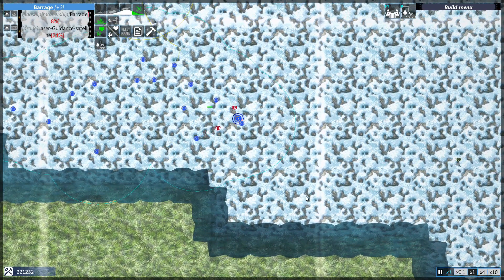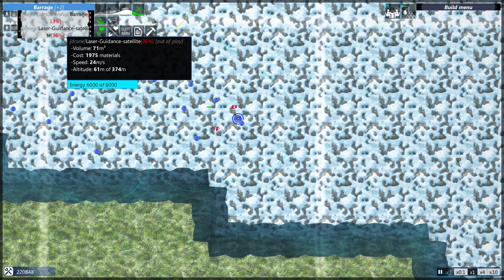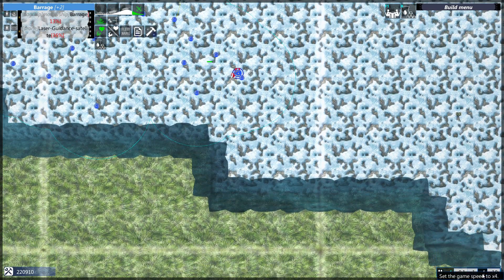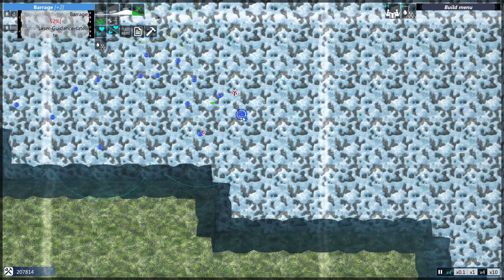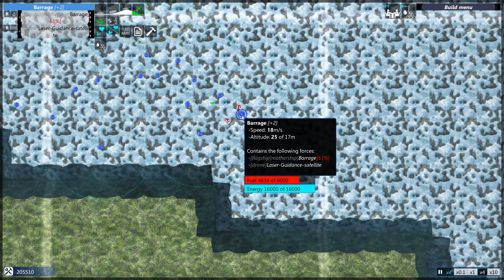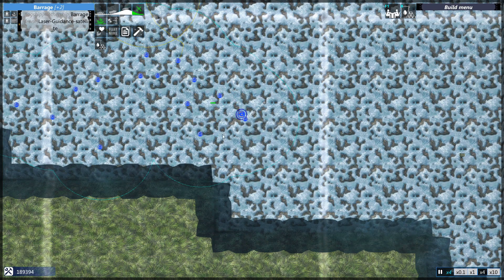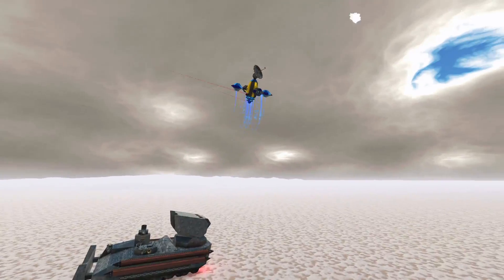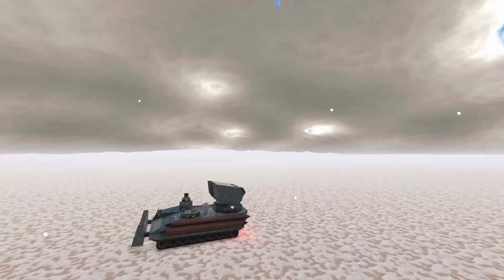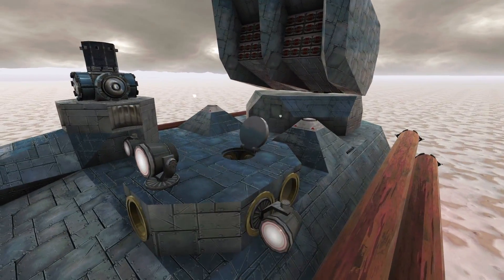Showing the power of teamwork in From the Depths. I hope this works. I've done some improvements to both the satellite and the Missile Launcher itself. The missiles are much more agile and should follow the laser beam a little bit better. Now let's spawn it in — satellite away, and the Missile Launcher is perfectly functional.